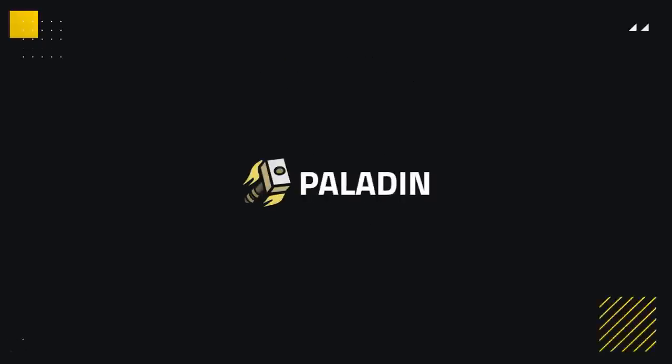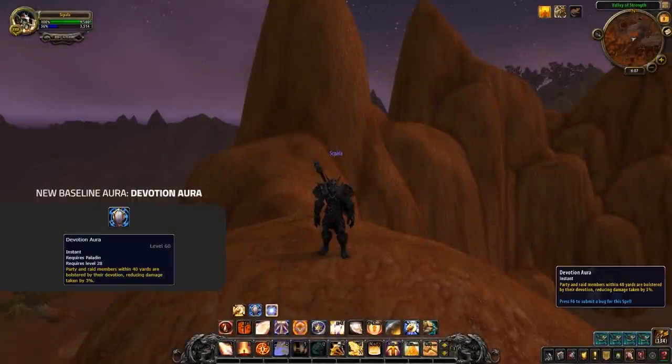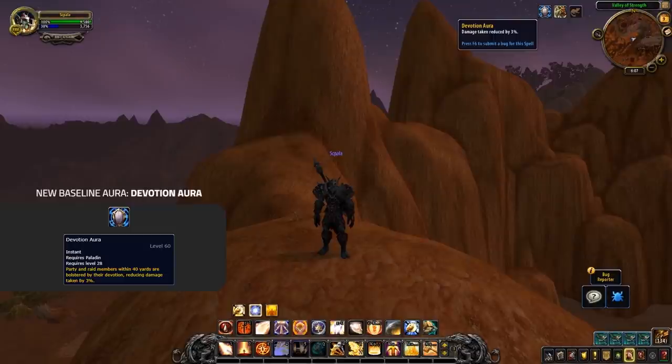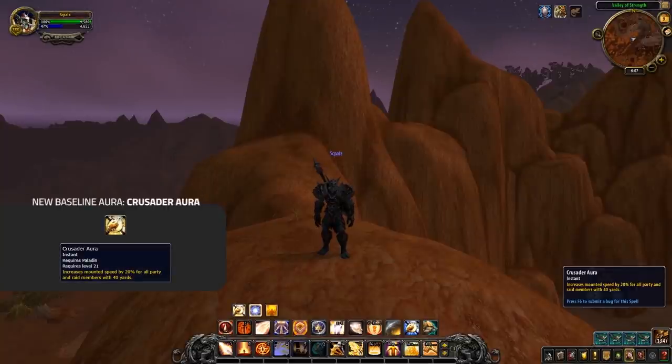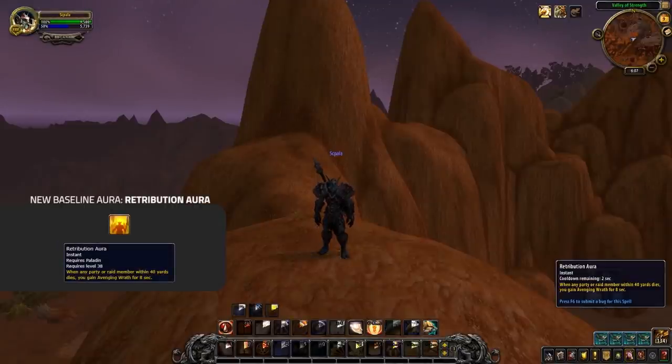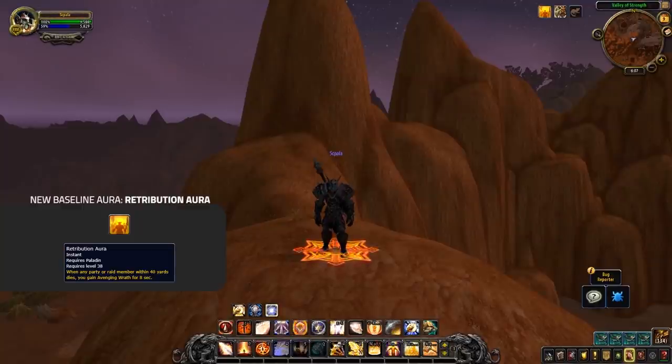Up next let's take a look at Paladins, who are getting some very big changes. Straight away, the biggest changes are the fact that they're now getting auras back. We're seeing the return of Devotion Aura, which provides a 3% reduction in all damage taken; Crusader Aura, which gives a 20% increase to mount speed; and Retribution Aura, which is a more modern day take giving you wings when a teammate dies — pretty useless for Arena but good for BGs nonetheless.